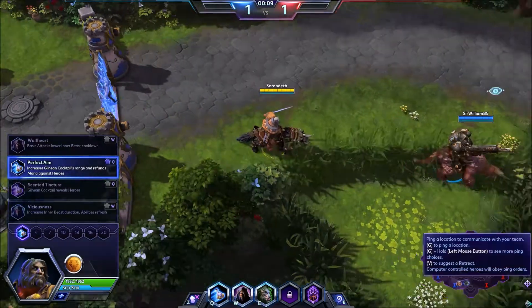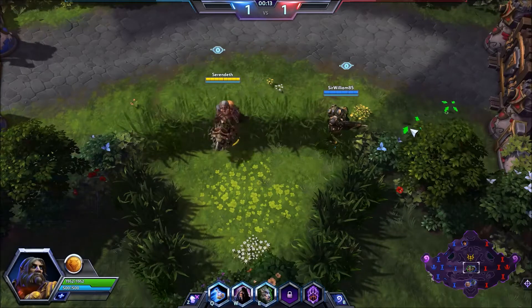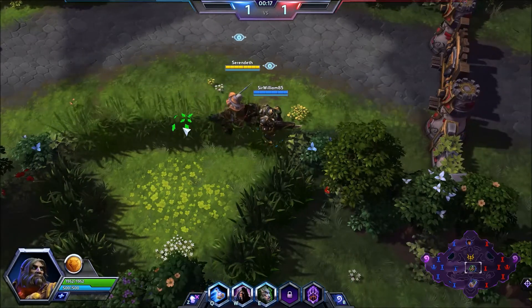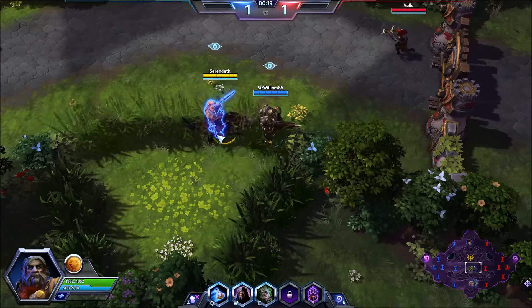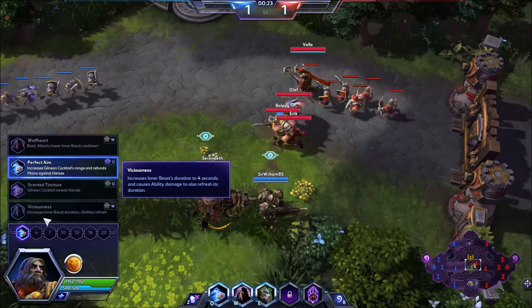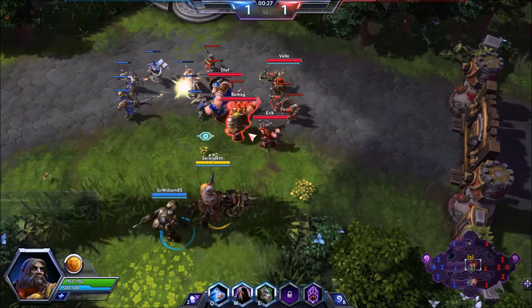Our other option is called Scented Tincture. Gilnean Cocktail reveals enemy heroes for 10 seconds — that is a great ability, but I just feel like the other talents in this tier might be slightly better unless your team really needs that vision. And of course, Viciousness increases Inner Beast's duration to 4 seconds and causes ability damage to also refresh its duration.